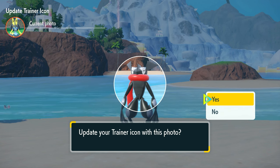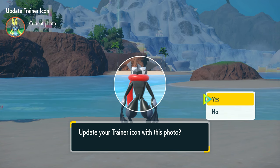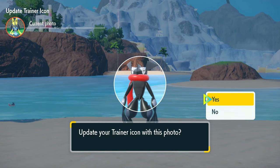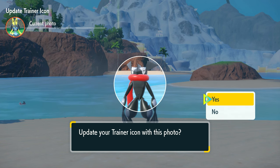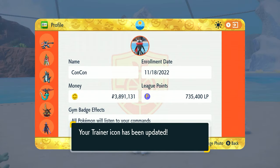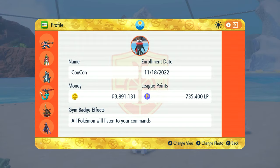Right now my profile photo is actually of Lucario — I was super proud of it until they gave everybody a free shiny Lucario. I still think shiny Lucario is awesome, but it doesn't feel as special anymore because everybody has one now. So I'm going to use my shiny Greninja instead as my new profile picture. Boom — there we go. That's my new profile picture. Just find the right background and you're good to go.